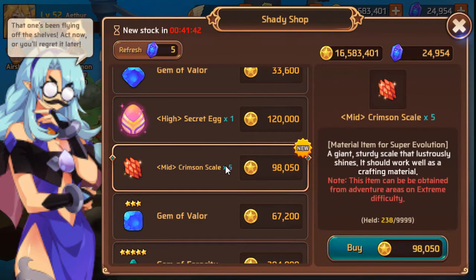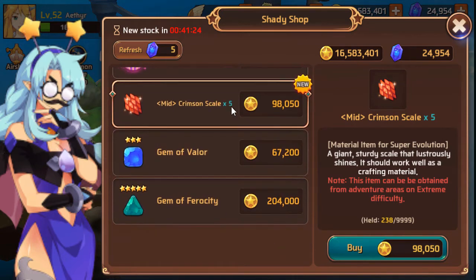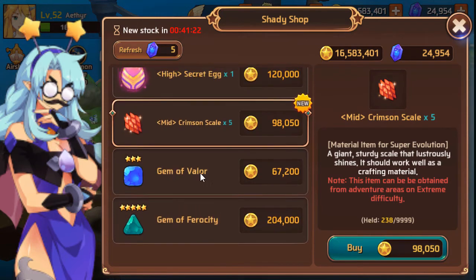The super evolution material — stay away from that as well. You can just farm it out unless you're super close and you need one more stone but don't have enough time to farm it. Just stay away because it's going to sink your money into an endless pit.